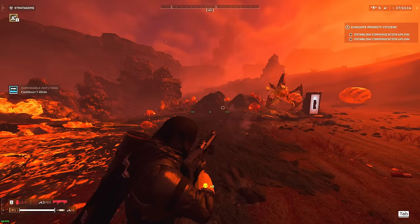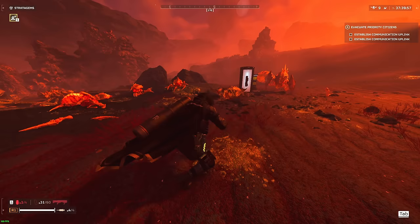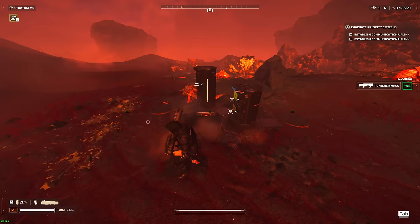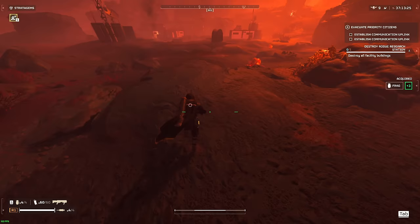If I'm not mistaken, you unlock the Eagle Airstrike at level 2. The Orbital Precision Strike you start with. The Cluster Bomb, I believe, is level 3. And the Expendable Anti-Tank — I think you either start with it or it's like level 2 as well. Pretty much right away — one game, two games, and you're pretty much level 3. And you can pretty much buy the stuff you need on the Warbond pretty quickly.